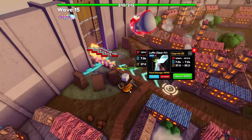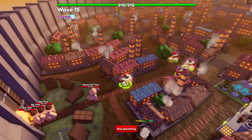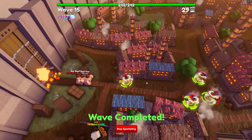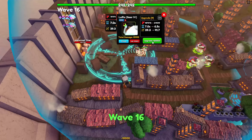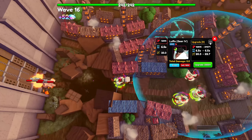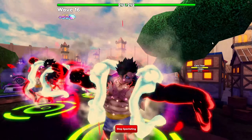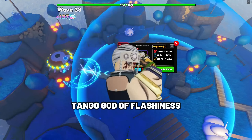At later upgrades, Luffy Gear 4 hits both air and ground enemies, although he is no longer multi-hit at his last ability, so he will struggle against shield enemies. He is easy to evolve by defeating the Puppet portal. The best trait for Luffy Gear 4 is Divine since he is a four-placement unit, but if used in Infinity Castle the best trait is Unique. Luffy Gear 4's damage types are physical and fire.